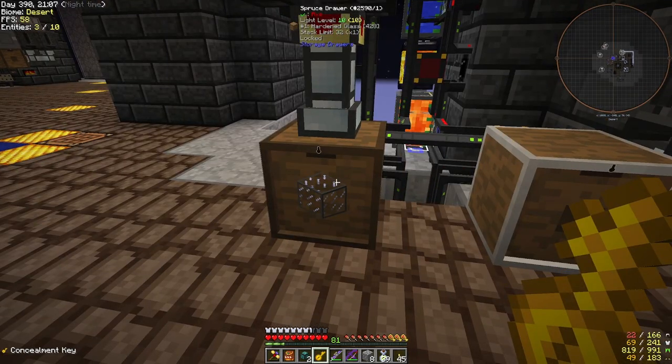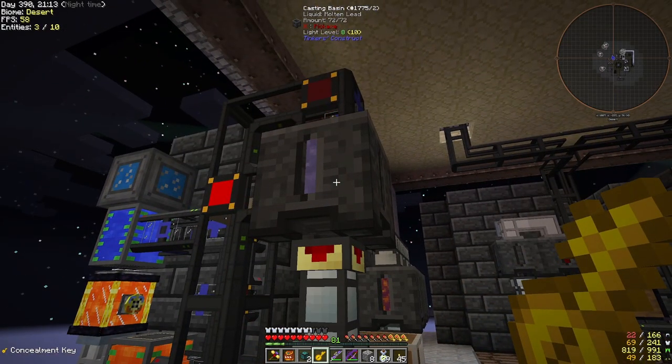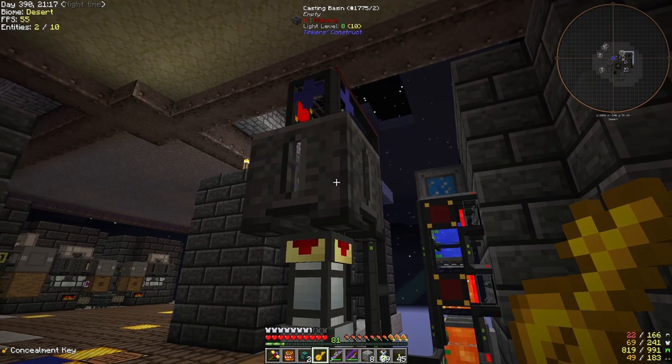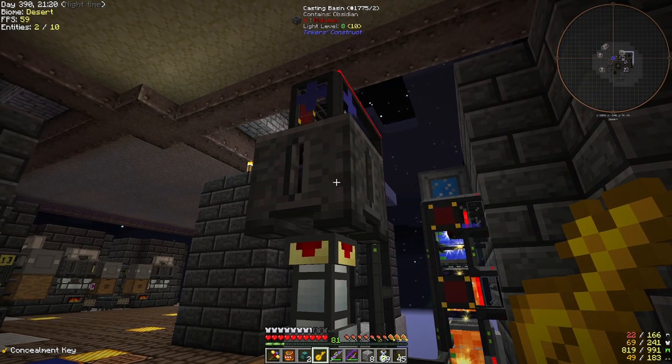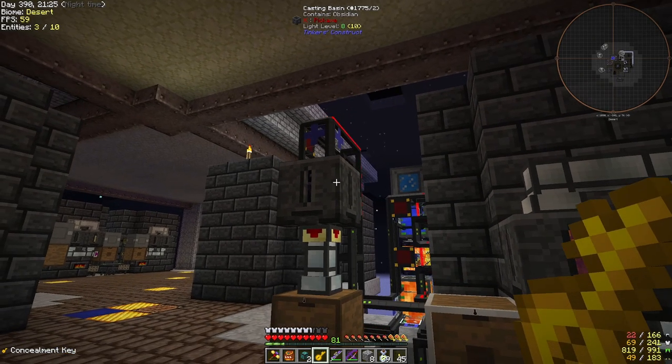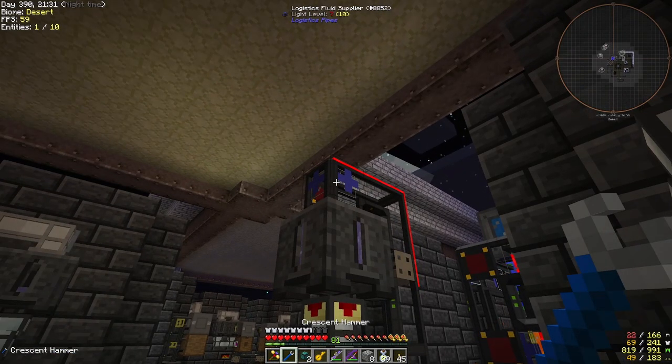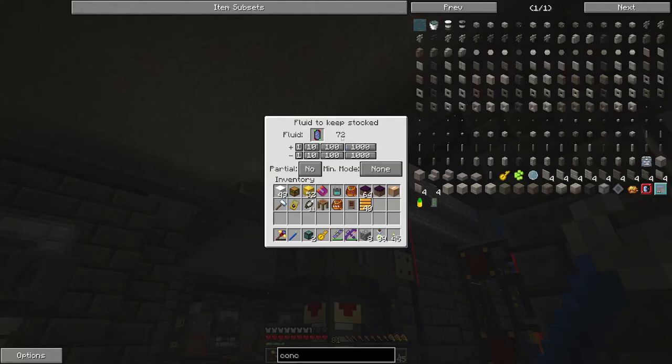I left this here to remind myself — I've automated hardened glass. Basically, if you stick obsidian in a mason and add 72 lead — an ingot's 144, so two obsidian plus one lead ingot gives you two of these hardened glass. It's pretty cool how it works with logistics pipes. We have a supplier that's asking for 72, no partial, no minimum mode.